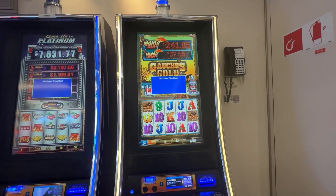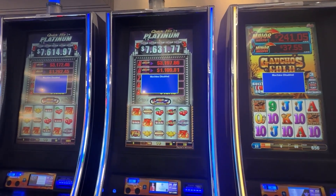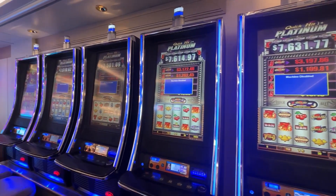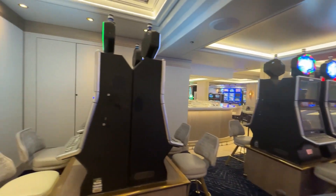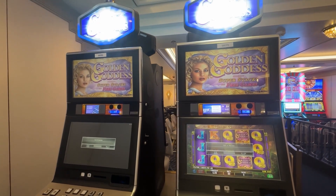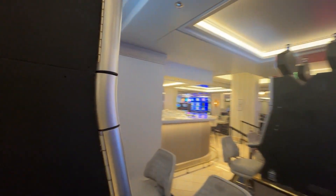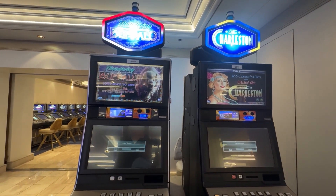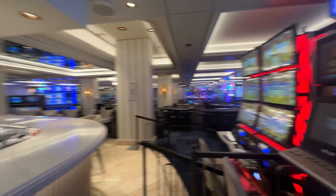Now walking into the actual main casino floor. Over here on the right we have Gaucho's Gold, and then we have a row of Quick Hits — these are the Platinum Quick Hits, all one cent denomination, and there are five of those. On the left there are two Golden Goddess machines, also one cent denomination, and on the opposite side of that we have Thundering Buffalo and the Charleston, both of which are one cent denomination as well.